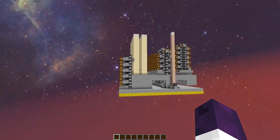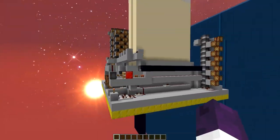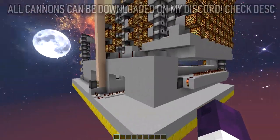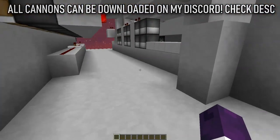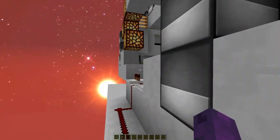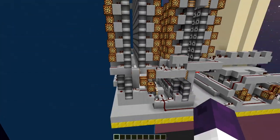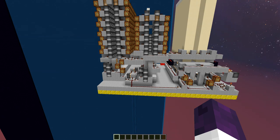This over here is a very neat and small 255 cannon that you can easily use to raid someone. This one has a button press, carbon comp, scatter, and absolutely everything you could need to get into a box. Look how clean this is — it's absolutely insane how easy it is to build. You can find all of these cannons on my Discord; the link will be down in the description.